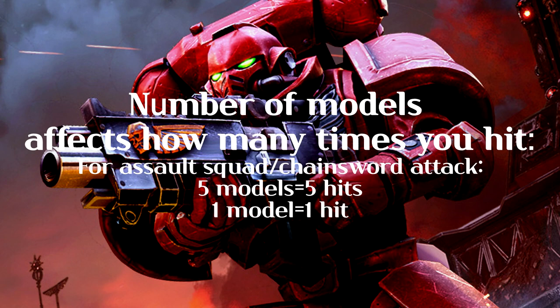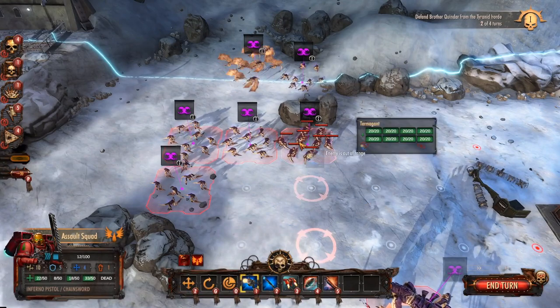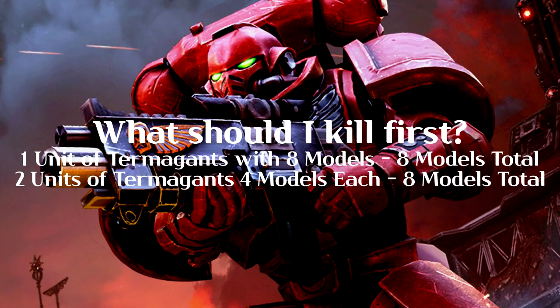One important thing: losing models does not affect the chance to hit. Hit chance is dependent on optimal range, not on the number of models remaining. So strategically, if an enemy has one unit of eight models versus two units of four models each, the total damage output is the same. In a game where damage didn't scale with models you'd be better off killing the weaker units, but in Warhammer what matters is the total number of models across all units.